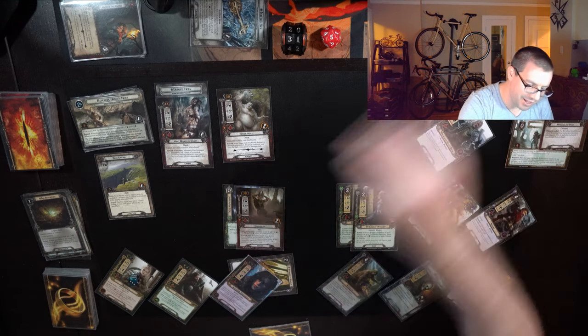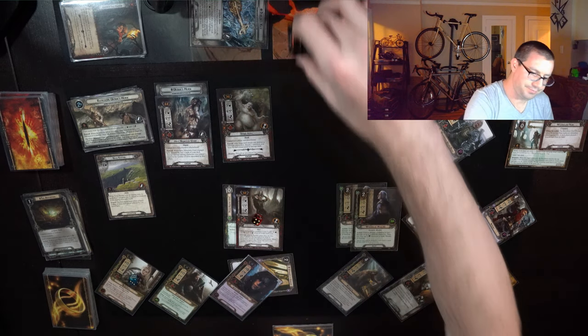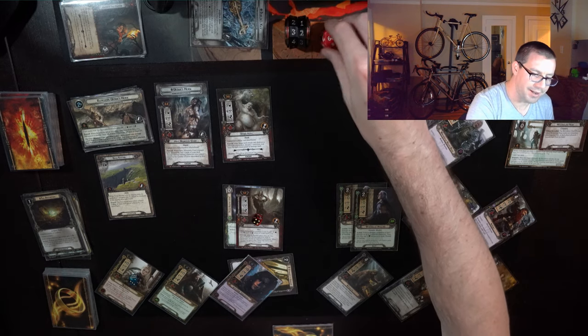Valiant readies and I'll defend with the Warden of Helm's Deep. Shadow effect — I put the Doomed 1 and Surge on top, so that's fine. The Warden of Helm's Deep laughs off the 1-damage attack. Unfortunately 5 attack back is just not enough, but that's alright. 32 threat, round 6.